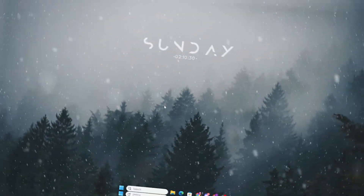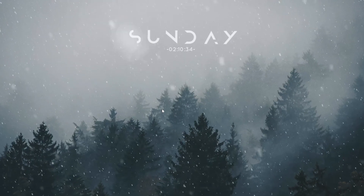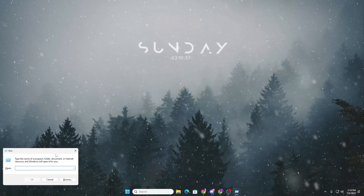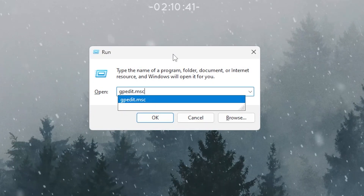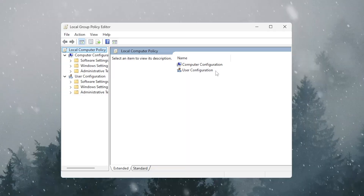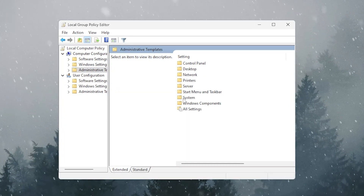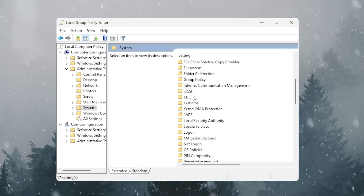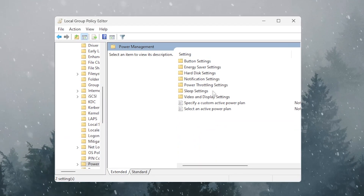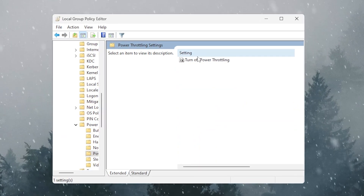In the next step, we're going to disable the Power Throttling setting. Press Windows + R, type gpedit.msc, and hit Enter. Go to Computer Configuration > Administrative Templates > System, scroll down, and find the Power Management folder.